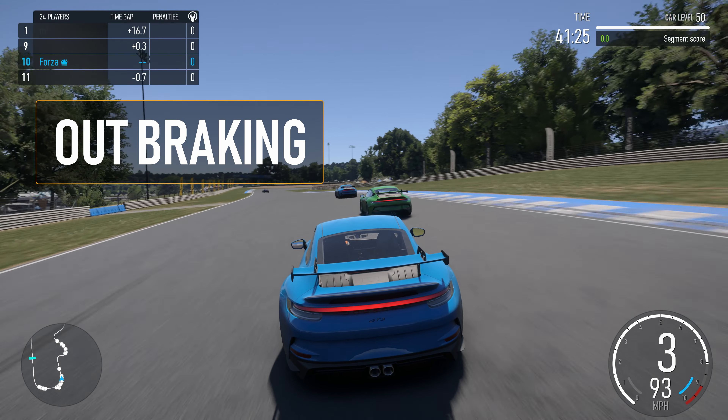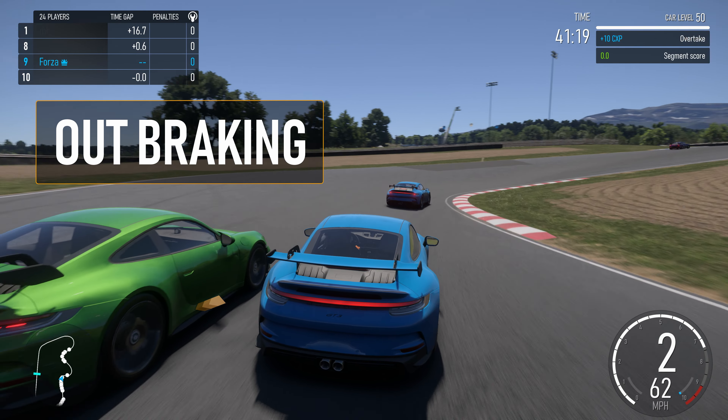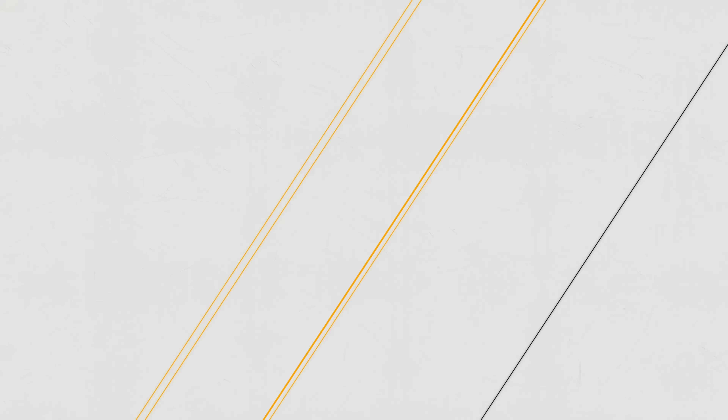Outbraking occurs when you are not directly side-by-side with your opponent as you enter the corner. In this scenario, you need to brake later than your opponent so that you can completely take hold of the inside line. As you exit the corner, position your car in front of your opponent and you can completely overtake.